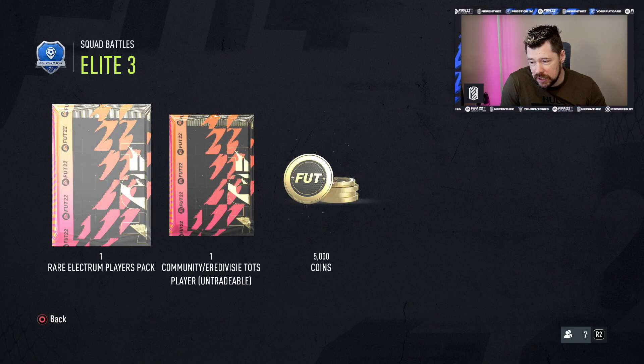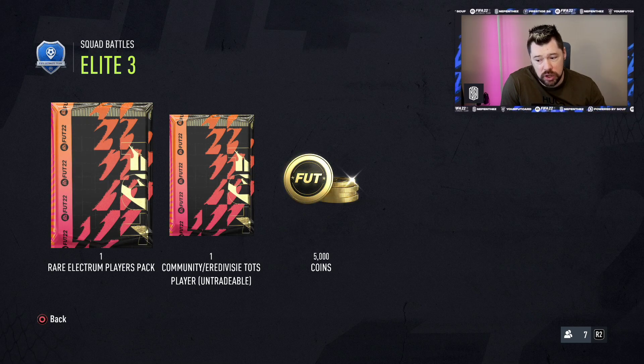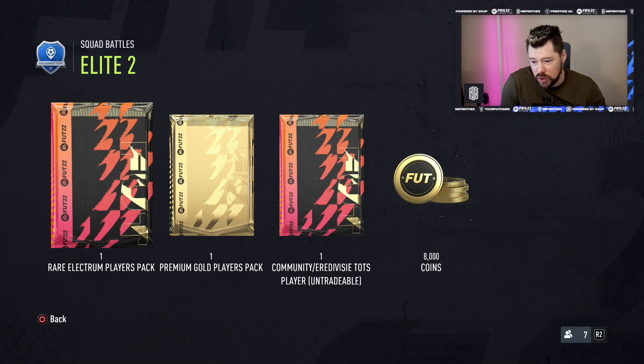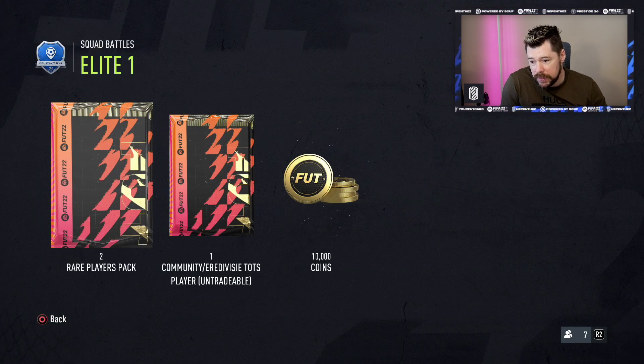Elite 3 gives you a Rare Electrum and a TOTS player untradeable — no limit. That's cool. Elite 2 gives you a Rare Electrum, a Premium gold and a TOTS player untradeable — no limit. Elite 1 gives you 2 Rare Players packs, a TOTS player and 10k coins. That's pretty good too.